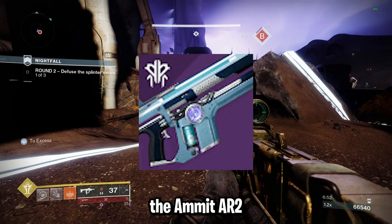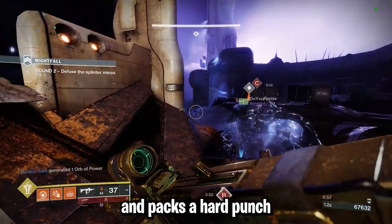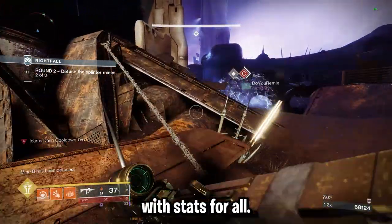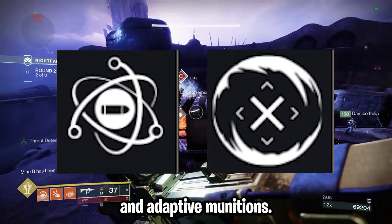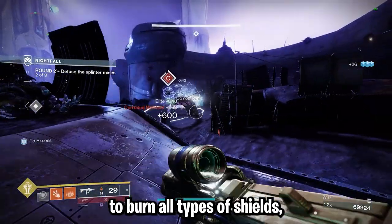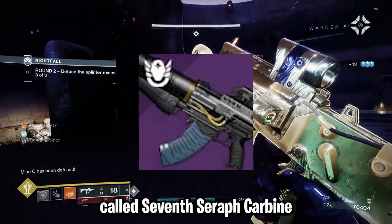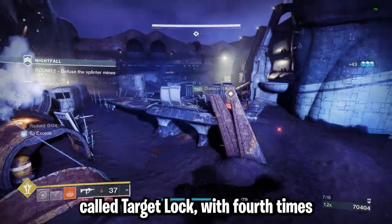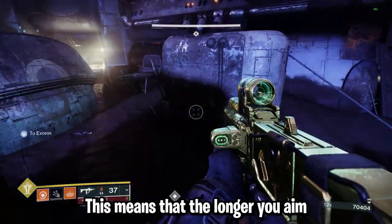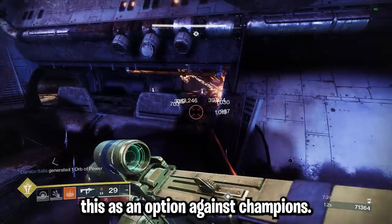Moving on to auto rifles. The Ammit AR2 with Stats for All and Incandescent is an extremely strong option — it packs a hard punch on large groups of enemies and has very good reload with Stats for All. Next is Come to Pass with Genesis and Adaptive Munitions — Adaptive Munitions allows this weapon to burn all types of shields even if it doesn't match the energy type. Lastly, a returning weapon, the Seven-Seraph Carbine with the new perk Target Lock — the god roll is Fourth Times the Charm and Target Lock. The longer you aim at a target and shoot, the more damage it does, so I'd recommend this against champions.